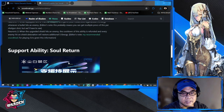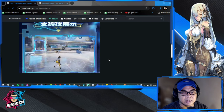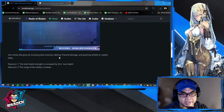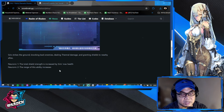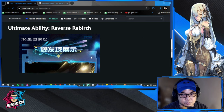For her support skill, there is knockback and thermal damage, and it grants a shield to nearby allies — so she'll be a good support especially in co-op. Neuronic one for the support skill increases the total shield strength based on Sirius's max HP, and the range of the ability increases as well.